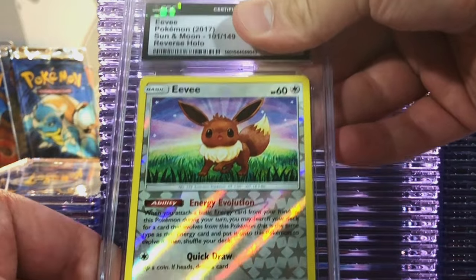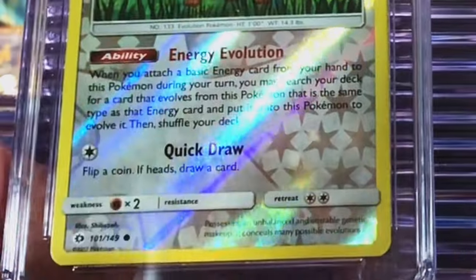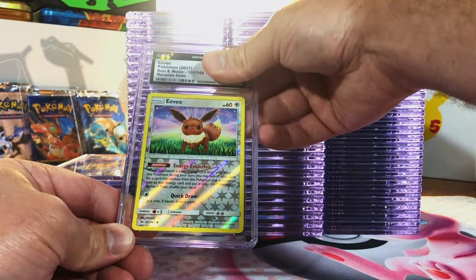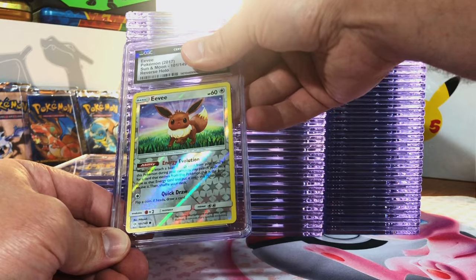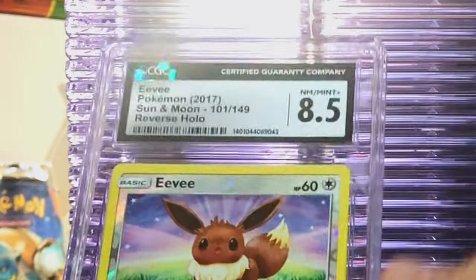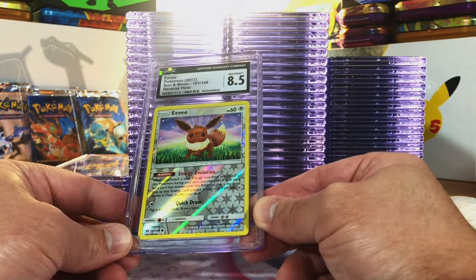Eevee Reverse Holo from Sun and Moon Base Set. Love the Reverse Holo pattern on this card — the shine on it is beautiful. Cute little Eevee card for the Eevee lovers. I think this one's an 8 or 8.5. It's an 8.5 — that's about right. Just love that Eevee.